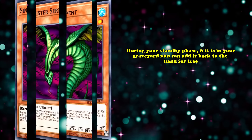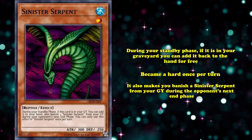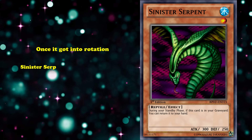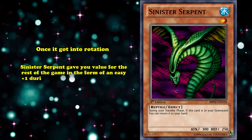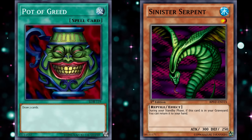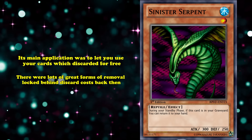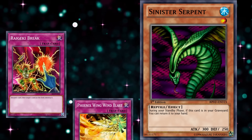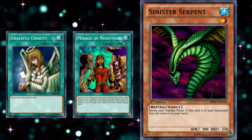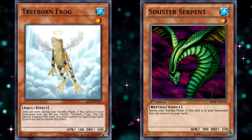And at number 5, we have Sinister Serpent. This is a level 1 water reptile monster which originally read that during your standby phase, if it's in your graveyard, you can add it back to your hand for free. Sinister Serpent was one of the biggest staples of old Yu-Gi-Oh!, giving you value for the rest of the game in the form of easy plus 1s during each of your standby phases. Its main application was letting you use cards which discarded for free — there were lots of great forms of removal locked behind discard costs back then, such as Raigeki Break and Phoenix Wing Wind Blast, and also cards that combined well with the extra fodder, such as Graceful Charity and Mirage of Nightmare.